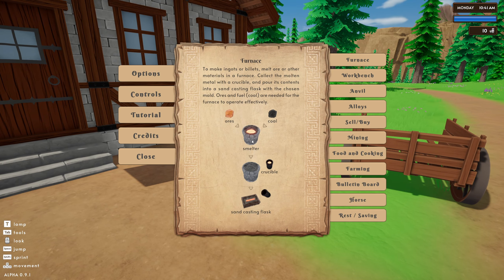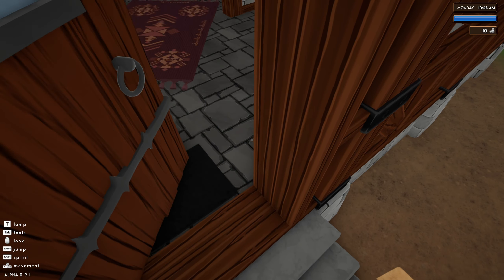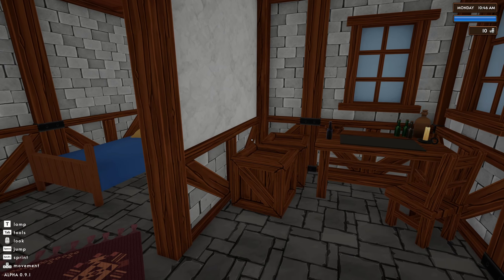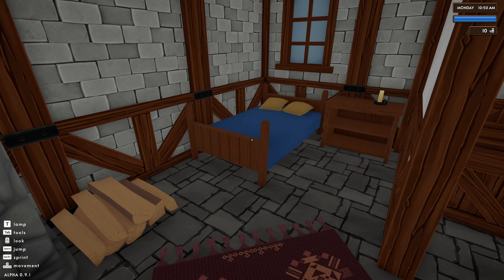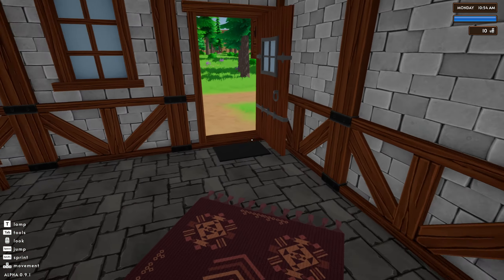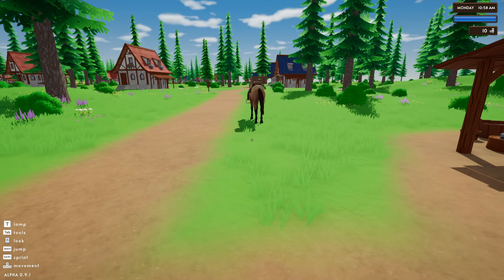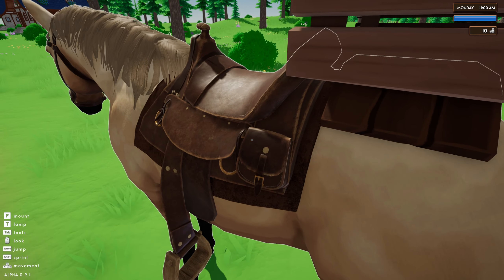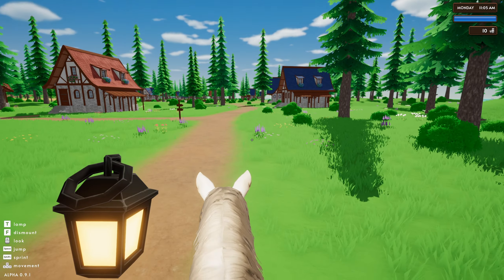Let's actually do the tutorial. Oh, that IS the tutorial, so I wouldn't have missed it. Can we go in? Here's my... Hi, I'm Sherald. Welcome to my crib. I don't think there's much for me to do in here apart from maybe go to bed. So I probably should go to town. Mount, F. T is lamp. So the horse goes where I look.